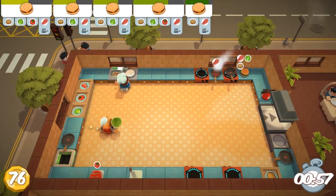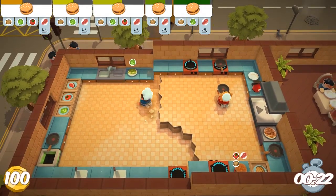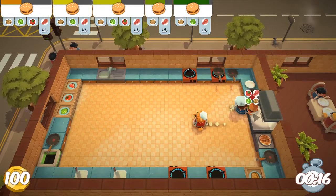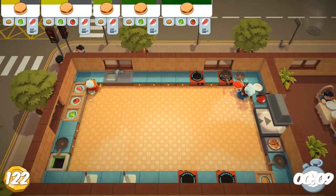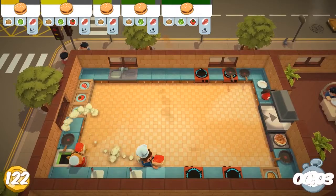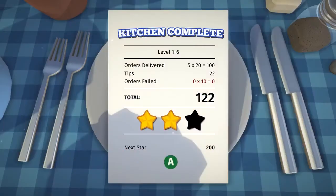I wanna do another level. Sure. Feeling ambitious. We're still in level one — not even level two yet. I wonder when that happens. Oh, burgers again! So maybe we'll do better — we seem to have really good luck with burgers. Okay, so how are we gonna do this? I guess we'll get the meat going. What's happening? We have an earthquake? It's one way — it's only one way. Oh my god. I don't like this level anymore.